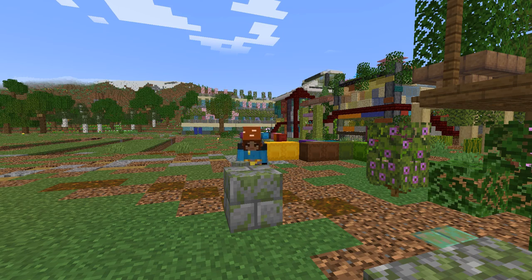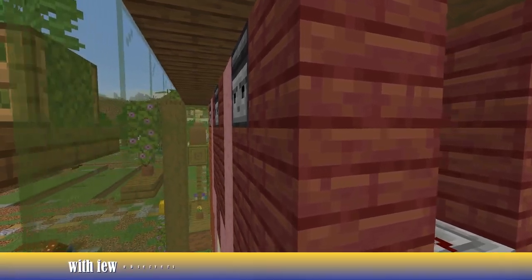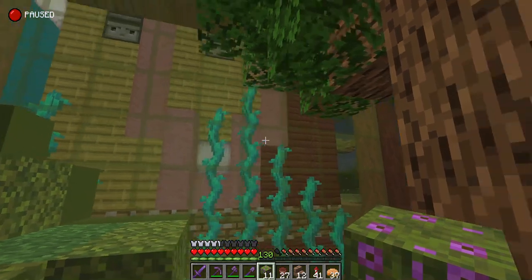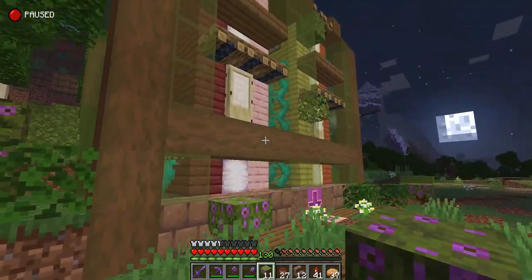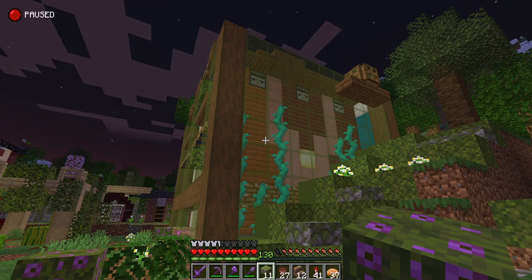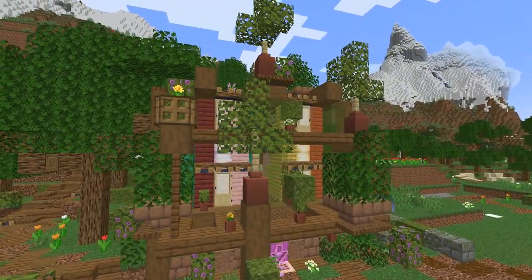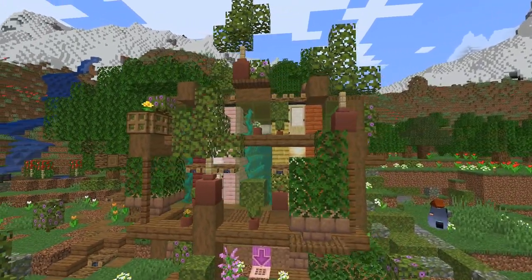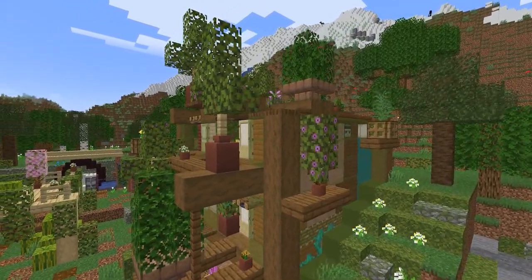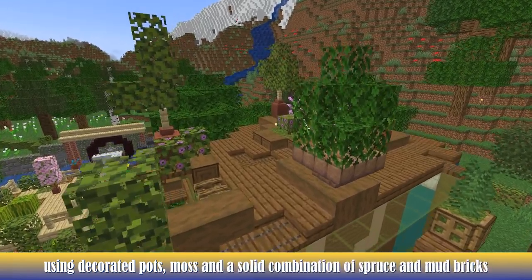Sadly the replay mod file of this farm turned out to be damaged and I can't show you the process, but it's a classic piston farm with a few observers and a redstone circuit that goes down to the pistons. The twisted vine farm is surrounded by glass so everything is visible. The interior walls are made of planks of different colors with a V-shaped pink pattern. I got inspired by an iconic real solar punk building — the 25 Verde in Turin, Italy — an amazing apartment complex with a messy green facade made of wooden balconies, glass and potted trees. The birch doors are just decorative but add credibility to the balconies, with decorated pots, moss and a combination of spruce and mud bricks.